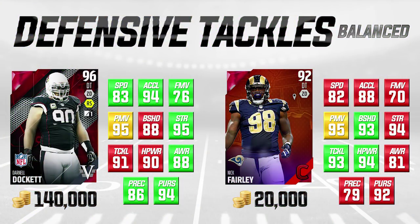We're starting off with some balanced defensive tackles. These are guys who are both good against the run as well as the pass. They're not necessarily elite in either of those things, but they're going to be serviceable in both. These are the guys who are typically going to be on the field for you if you're mixing and matching.